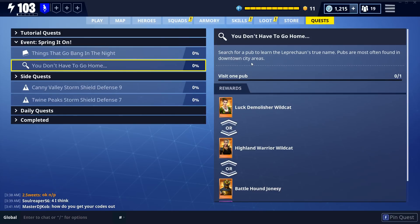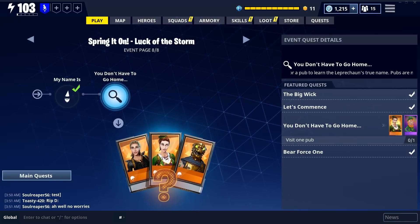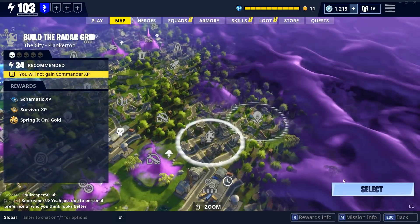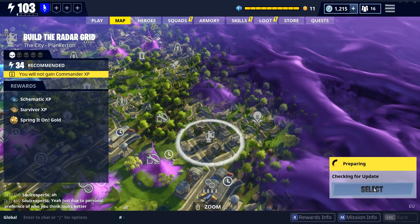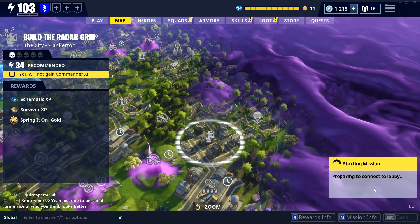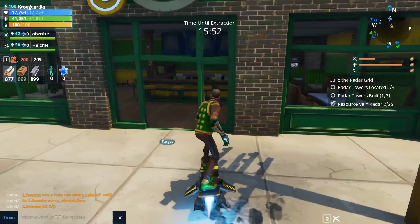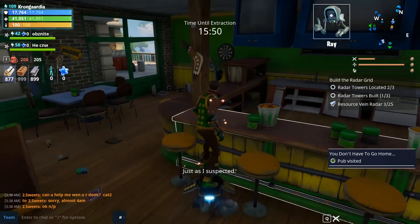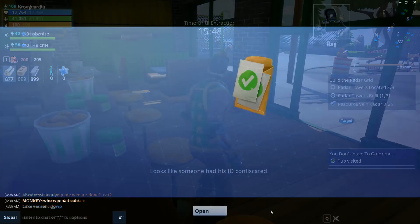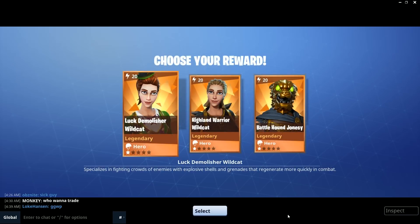The last quest was really, really tricky for me to complete. You need to visit one club in a downtown city area. I played five different city maps without finding a single pub. Finally, in this Plankerton city map, I found a pub. I don't know why it was so hard for me, but after five maps I finally found this one. You just need to go in there and then you complete the mission.